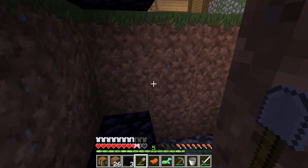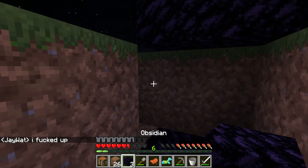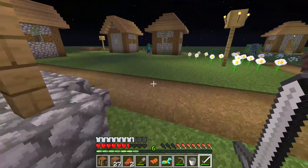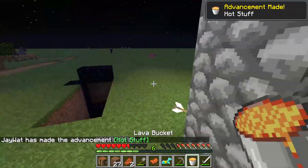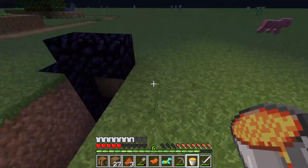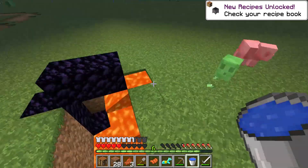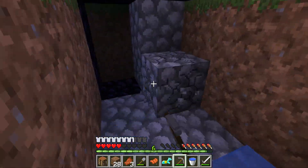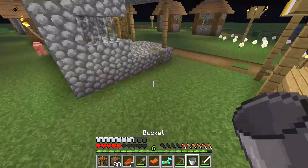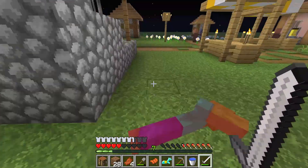Then a skeleton attacks me — I'm really not having a good day. I messed up and I'm actually really annoyed. But I notice a pig walk by, and that's pretty much all you can ever find in a superflat world — pigs. No cows, no sheep, unless they're in those areas which spawn in with villages where there are animals.